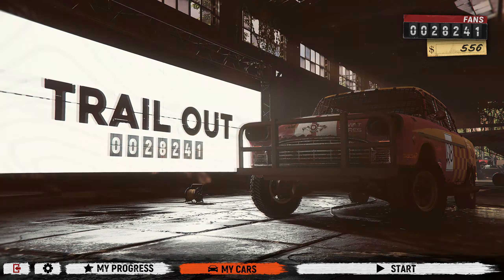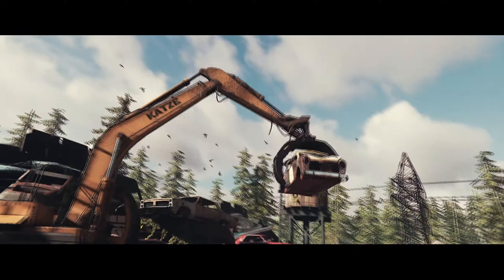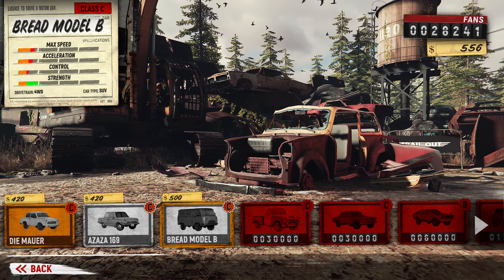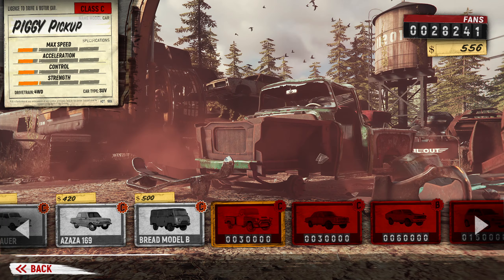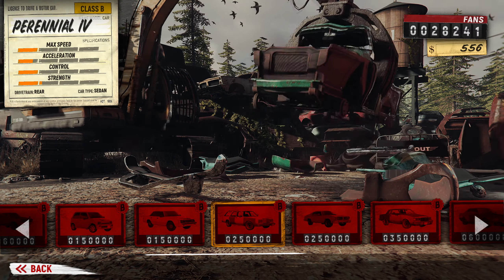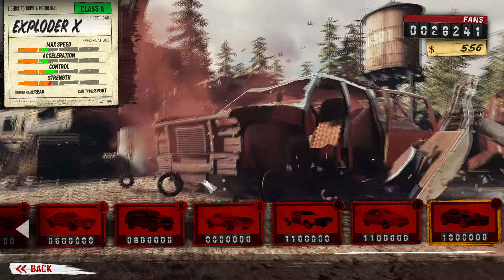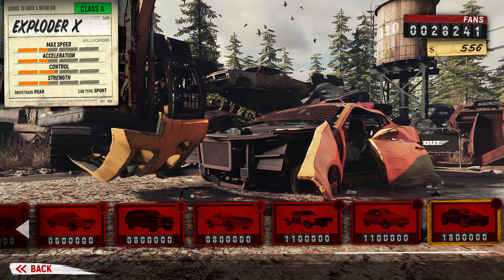Let's go through the car list so you can see what is available, at least in the junkyard so far. I'm assuming that if this game is as popular as I'm hoping, there'll be DLC and more additions to the roster. It starts off with some very basic Russian vehicles — this game has a bit of a Russian theme going on, and your main character is Russian. But there are some more interesting cars as well: some big wagons, a Buick Grand National-esque vehicle, a Suburban. The fastest car appears to be a Camaro, and to get that you need 1.8 million fans.